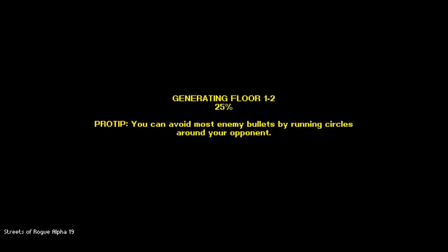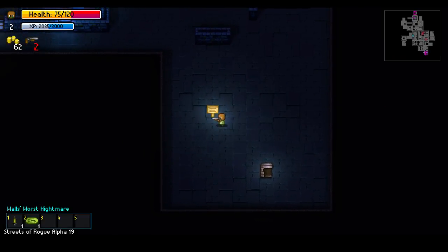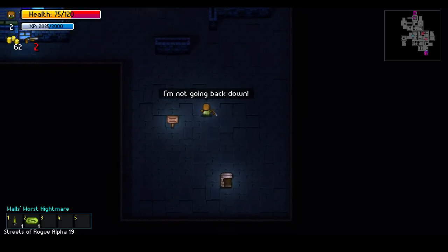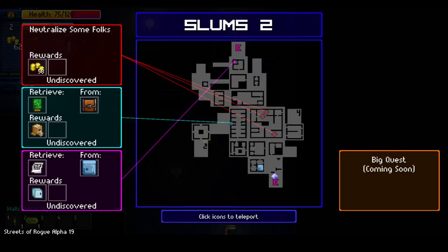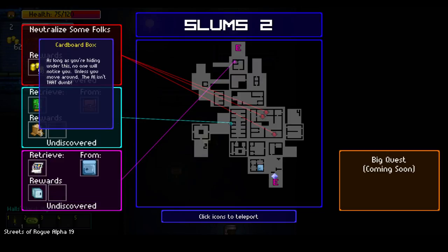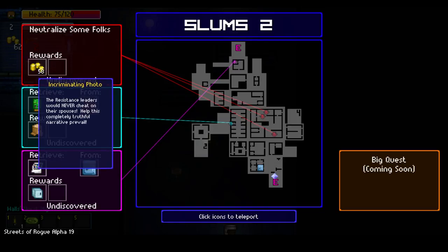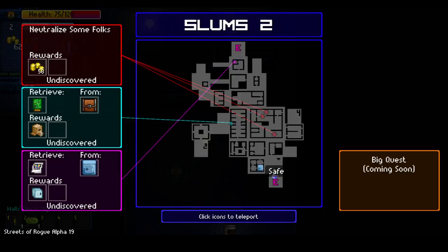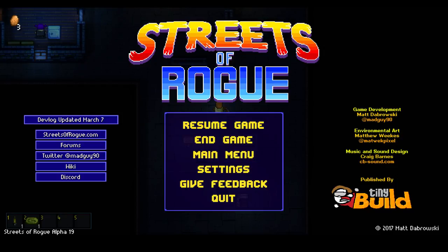The sign on floor two reads: commit crimes within our view, no fighting unless protecting property, no break dancing — all punishable by death. Our new missions: neutralize some folks for money, retrieve a circuit board from a chest, get a cardboard box — 'as long as you're hiding under it, no one will notice you, unless you move around' — and retrieve an incriminating photo from a safe in a mini fridge. There's a safe right here, let's stop by first.